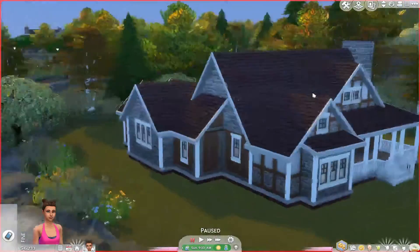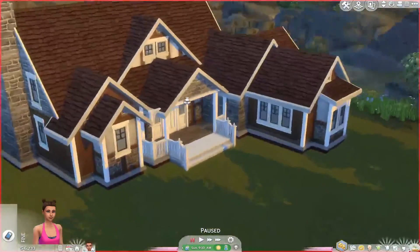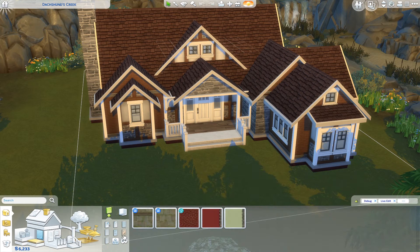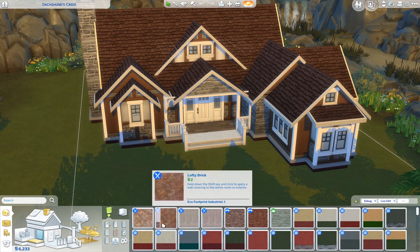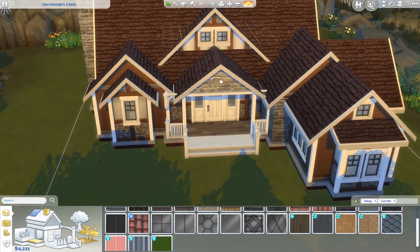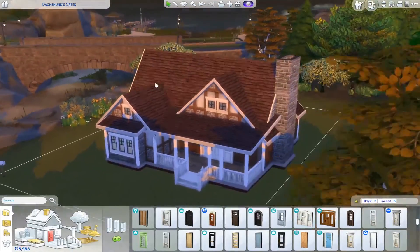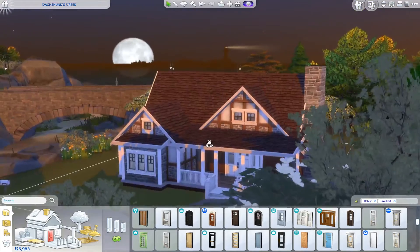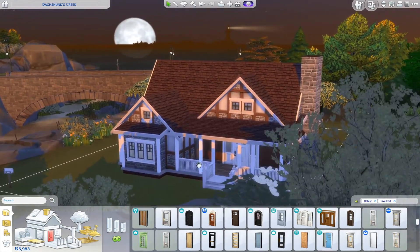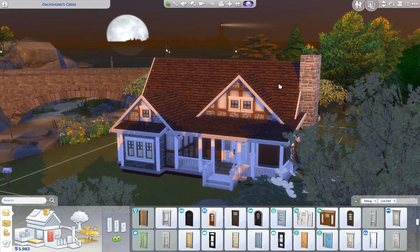I truly hope you find this video helpful and that by the end you've figured out the steps to build an autumnal house in the Sims 4. To reiterate: use fitting wallpapers — green, red, or brownish colors associated with autumn. Opt for nice roof textures and you can even use brown trims and columns. Most importantly, have fun building, because when you're having fun the results are much more wonderful — you're using your creativity and trying out new things. Use different sorts of bump outs and wallpapers but make sure to have a cohesive look.